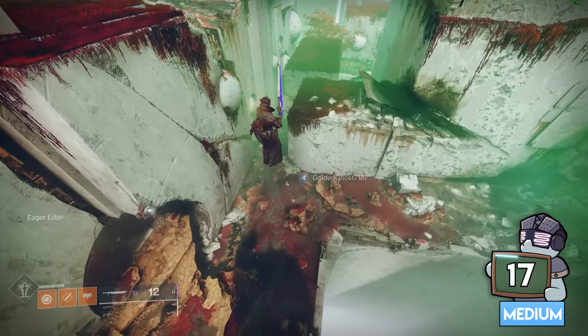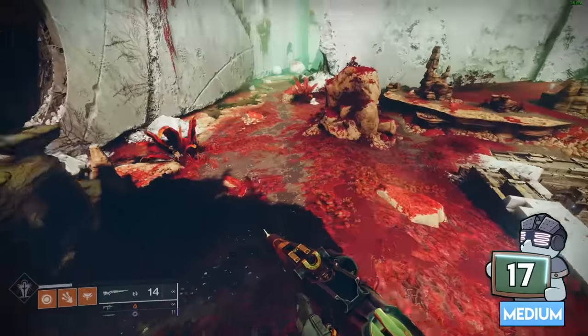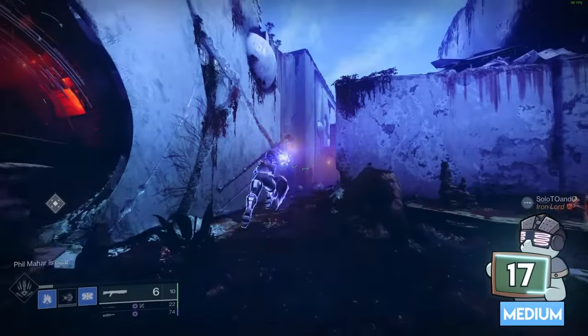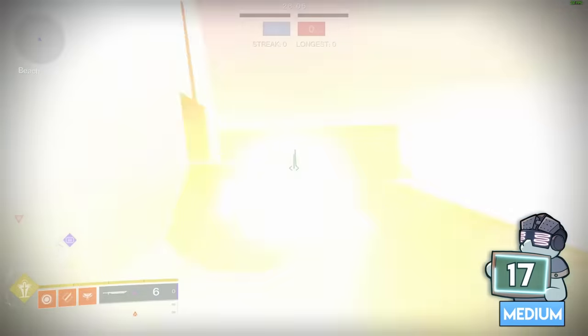If you're falling down with none of your jump or boost left, you can still prevent fall damage by using things like a sword, Icarus dash, or even a movement melee. These mechanics also work if you're getting yeeted horizontally towards a wall.